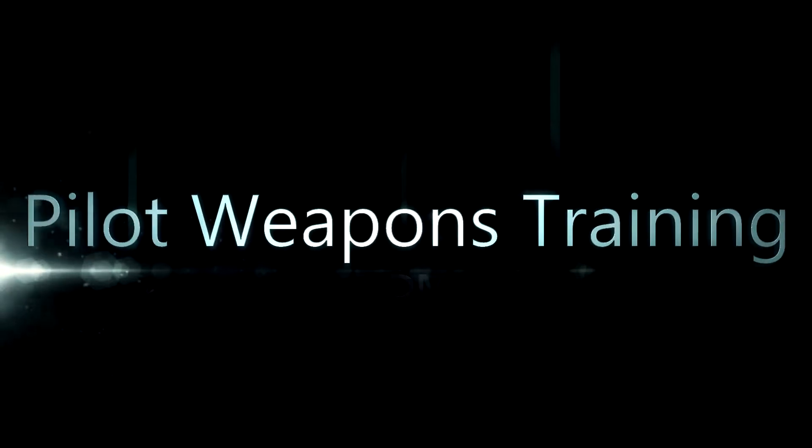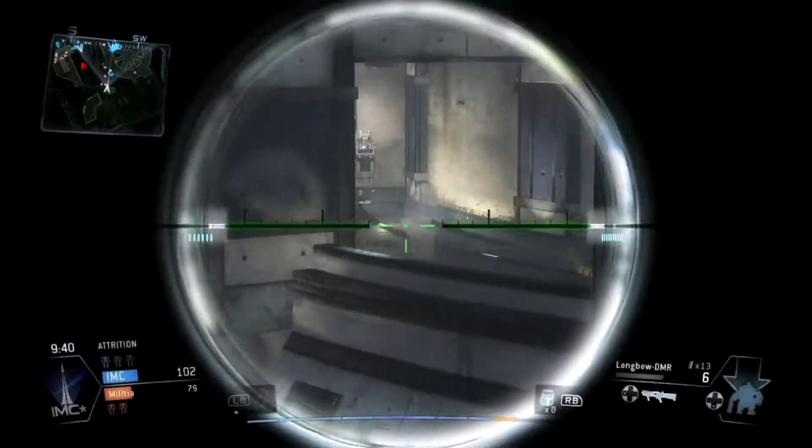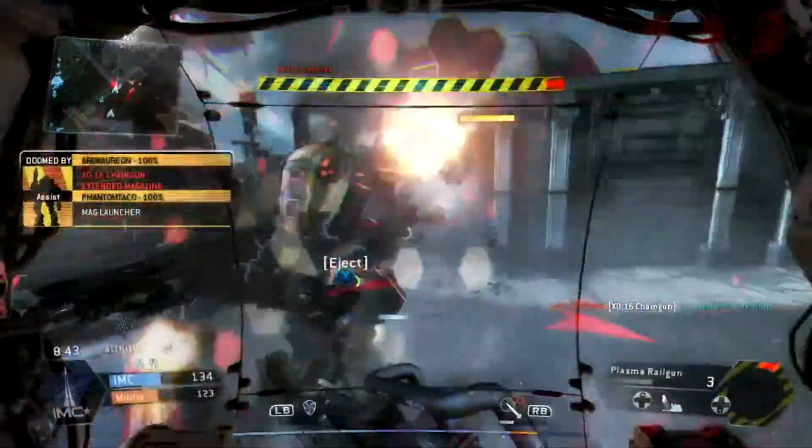Yo, what up guys, Frosker C here and welcome to Pilot Weapons Training. Today we're talking about that Longbow DMR Sniper — Semi-Automatic Sniper. It's going to take you two shots to drop a pilot if you're hitting him in the chest, arms, or legs. Two shots no matter what. One shot if you hit him in the head, so always aim for that headshot.